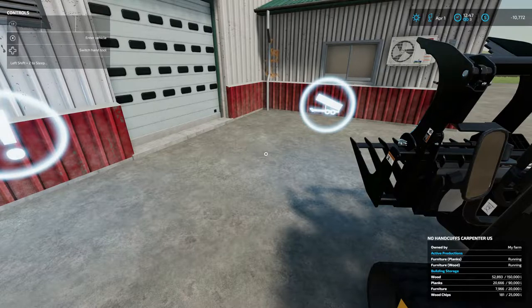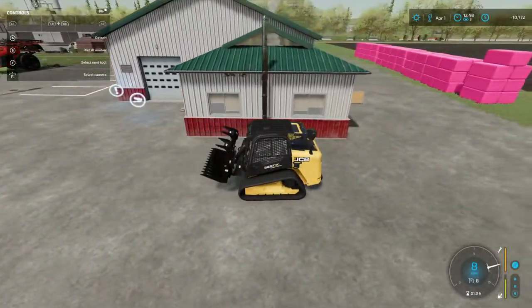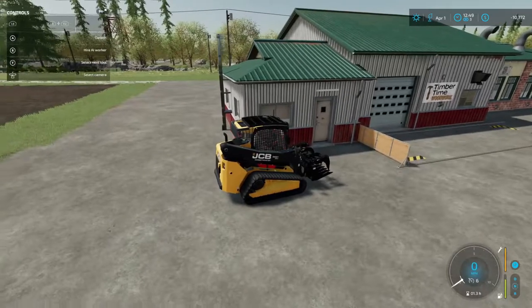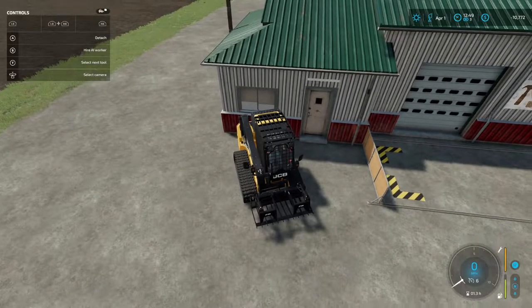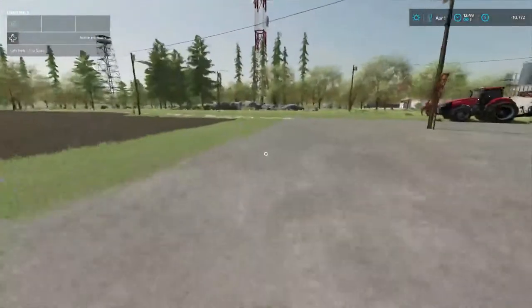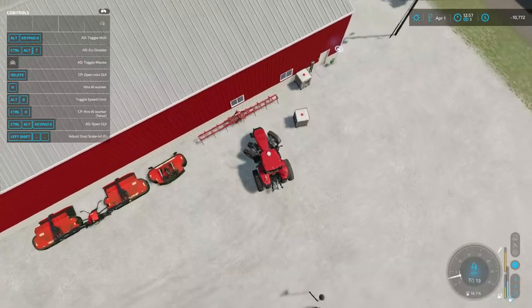You can see in the bottom right — planks we've got 20,666 and it can hold 90. Wood is 52 and holds 150. Our planks are going up at $7,967; we can hold 20 pallets. Wood chips and iron are at 82. Okay, I'm gonna get distracted — to the shop we'll go sell some gold. Just dropped the plow off, going to go ahead and fill it with some diesel fuel while we're here.